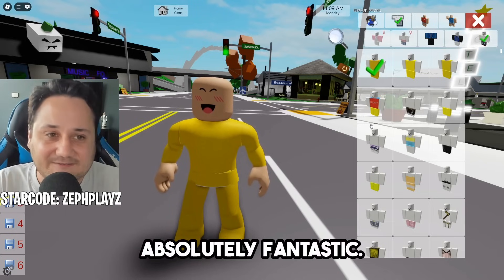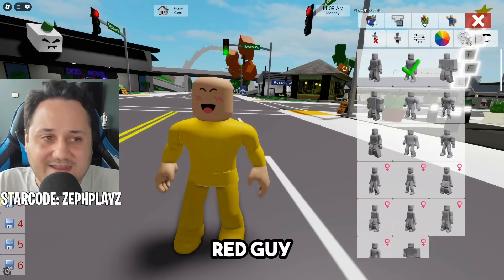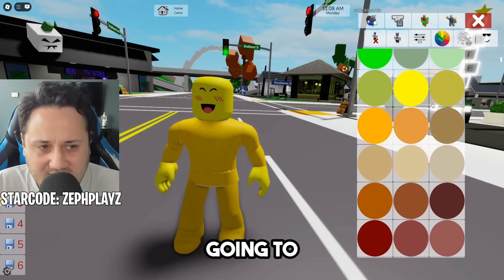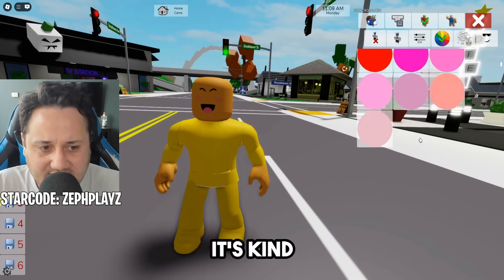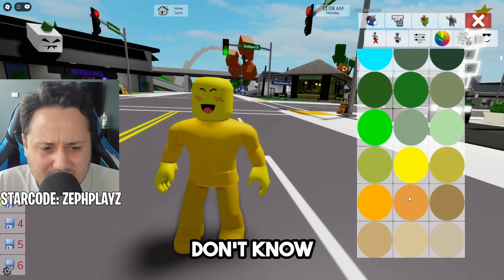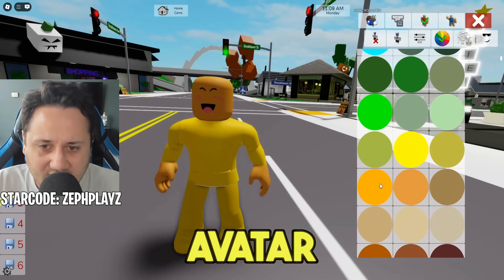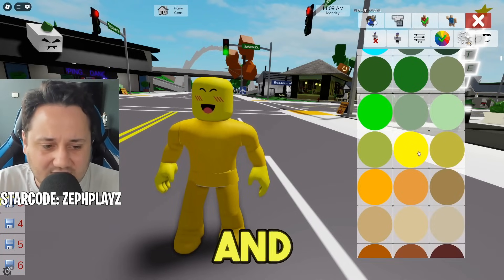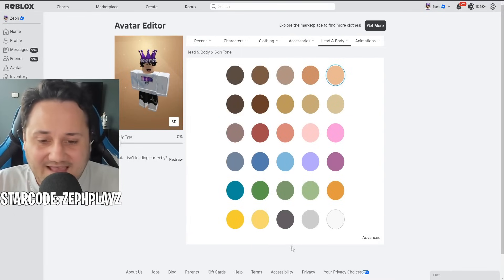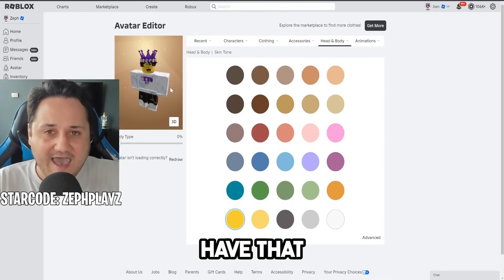We're going to get the matching pants by searching pure yellow for the pants as well. That's looking really good — I don't know about you, but that looks a little bit more gold to me than yellow, which Garnold is officially named gold or Garnold. This is going to be absolutely fantastic. Now let's click on the little red guy, go to the skin tone, and find a gold skin tone — it's going to be somewhere around here, kind of orangey, kind of yellowish. I'm here in the Roblox avatar editor and I'm going to click this color for the gold.